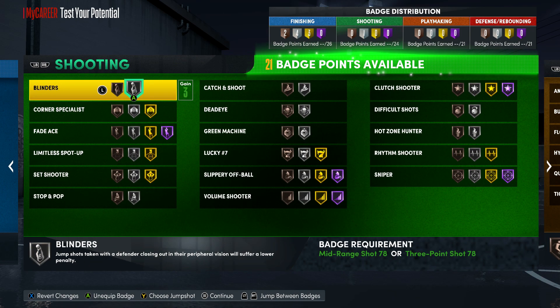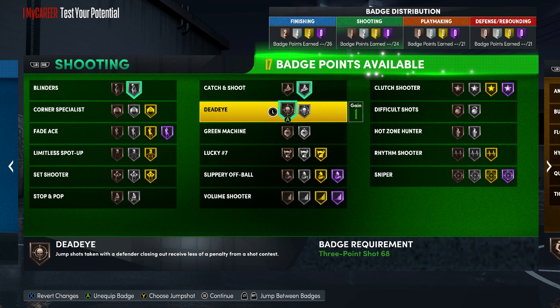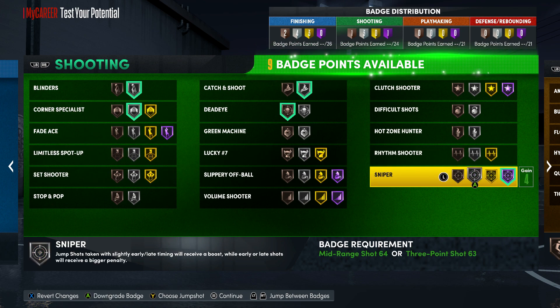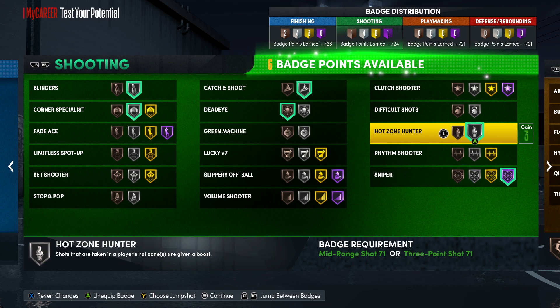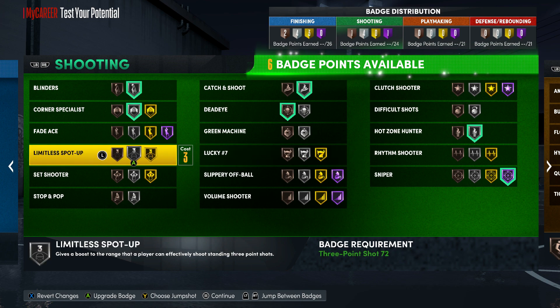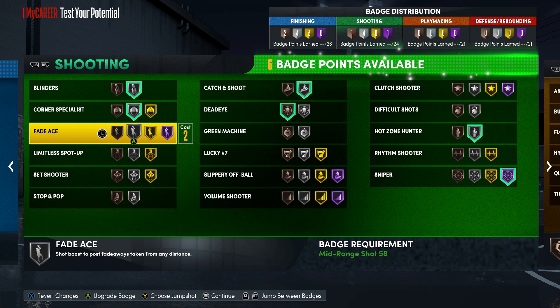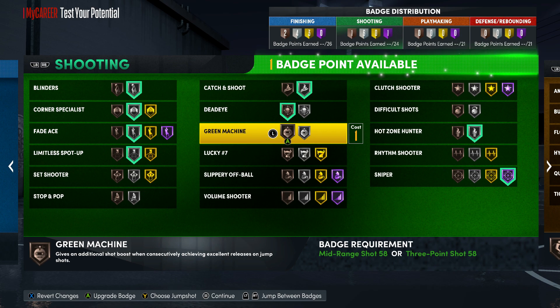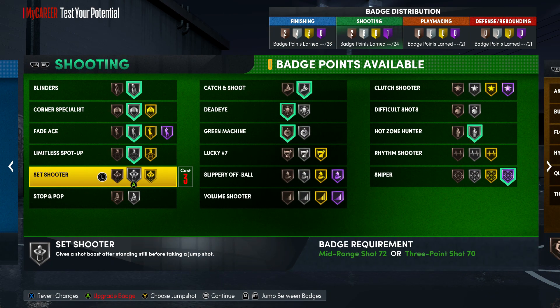For shooting badges: put Blinders up, Dead Eye on silver, Catch and Shoot — let's put Sniper all the way up, and Hot Zone Hunter silver. Depending on the mode you may or may not need Lucky Seven. If you want to shoot fades like Larry, you can get Limitless Spot-Up gold. If you plan to shoot from the hash, add one additional badge point to get Limitless Spot-Up gold, then Green Machine. 24 to 25 shooting badges is enough to shoot really well — over 70 percent from three and from mid-range.